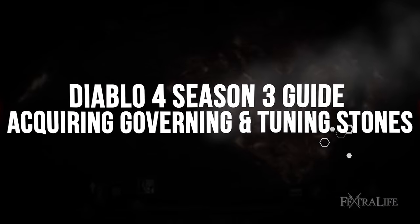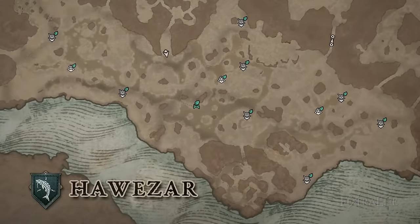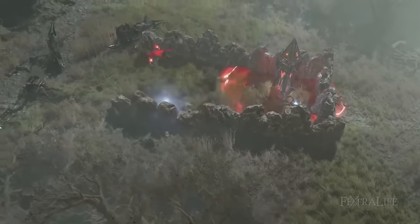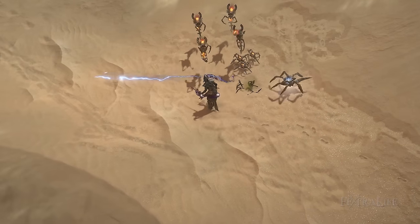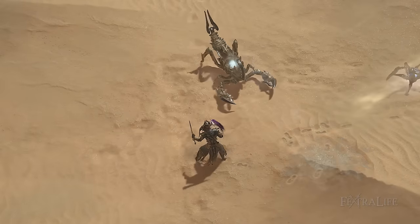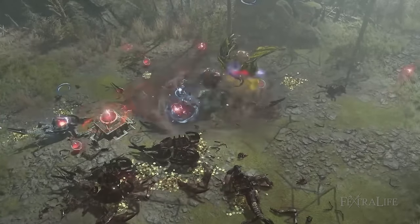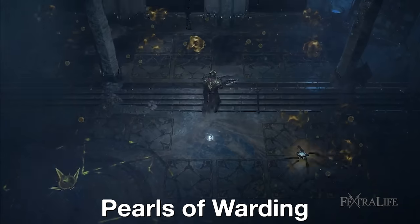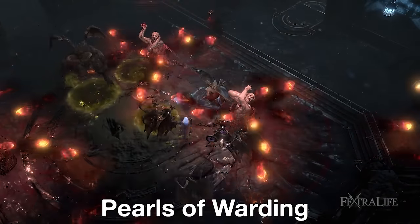Once you get the companion, you'll want to start getting those stones, so you should start by clearing Arcane Tremors that can be found across Sanctuary. In these events, you'll need to find cores from Constructs or from Towers which you have to place in Abrazzur to summon Malthus' Heralds. Defeating these Constructs has a low chance of giving you some stones as well as Shattered Stones, but more importantly, when you defeat the Heralds, you get the seasonal rare currency, Pearls of Warding. Pearls of Warding act as a sort of currency for gambling in the new vaults, which can provide you with more Governing and Tuning Stones.